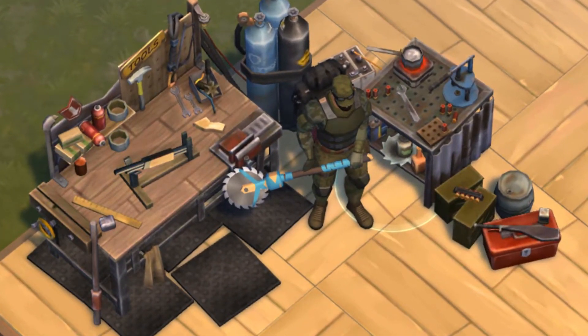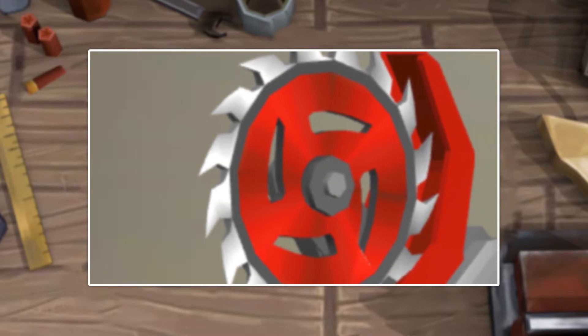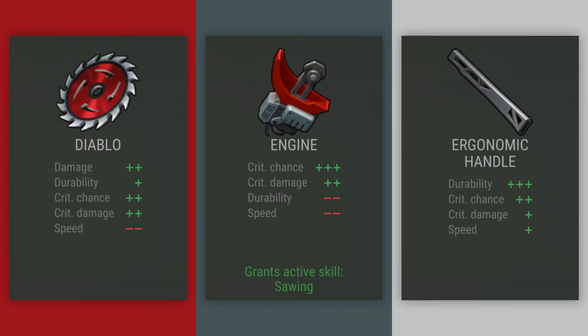Now that we've seen some of the use cases for the Sawblade Mace, let's take a look at the absolute melee monster that we can turn this weapon into with a few mods. The mods for the Sawblade Mace are really effective, especially the active skill mod, which turns this into a really good sneak attack weapon. With these mods equipped, I'm able to get a really nice boost to my critical chance and damage.